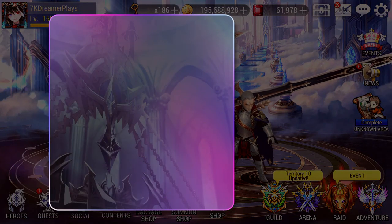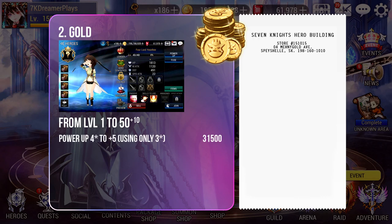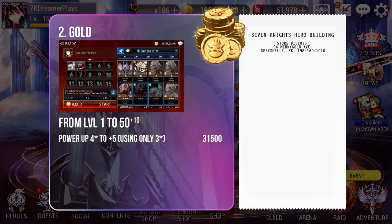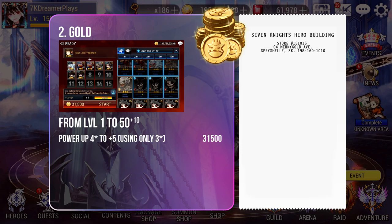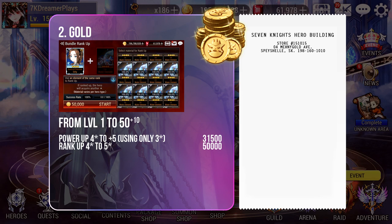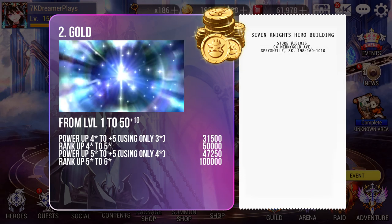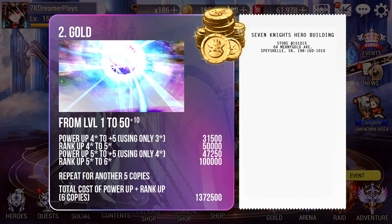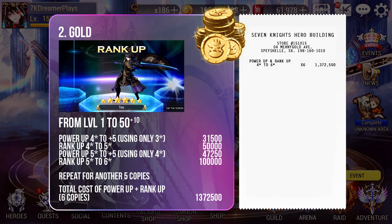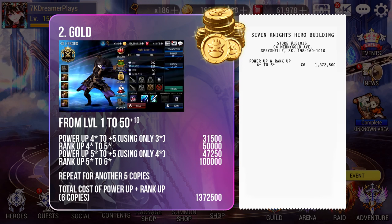The next thing you need a lot of is Gold. To get your new hero from level 1 to level 50, the first step is to power that up to plus 5. To power up a 4-star using 3-star heroes only, you need 31,500 Gold. After powering up, you need to rank them up from 4-star to 5-star, which costs 50,000 Gold. Repeat these steps all the way until your hero is at 6-star. Note that you need to build 6 copies, so the total amount spent just powering up and ranking up from 4-star will be 1,372,500 Gold.